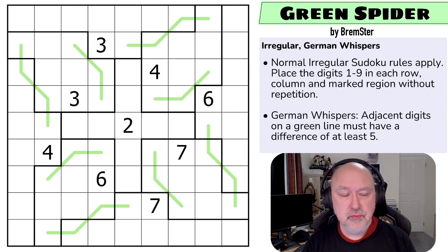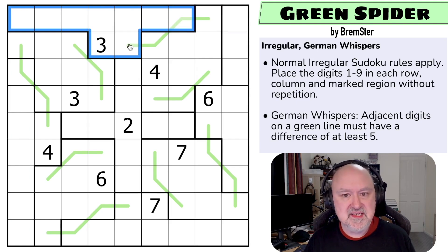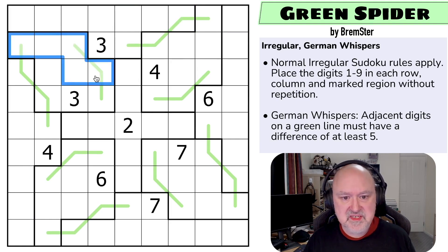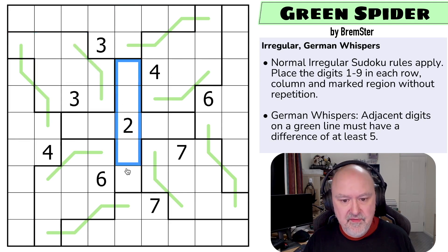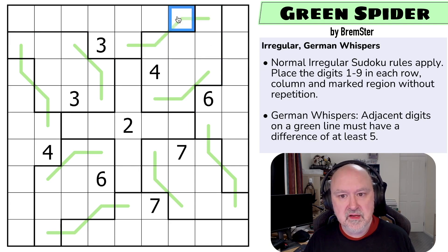Let's have a look at the rules. We have normal irregular Sudoku rules: in every row, every column, and every one of these irregular shaped regions, we place the digits one to nine without repetition. This uses the same irregular grid as every puzzle in this pack, so all regions have the same shape. Then we have German Whispers — adjacent digits on a green line must have a difference of at least five. Those are the rules of the puzzle.